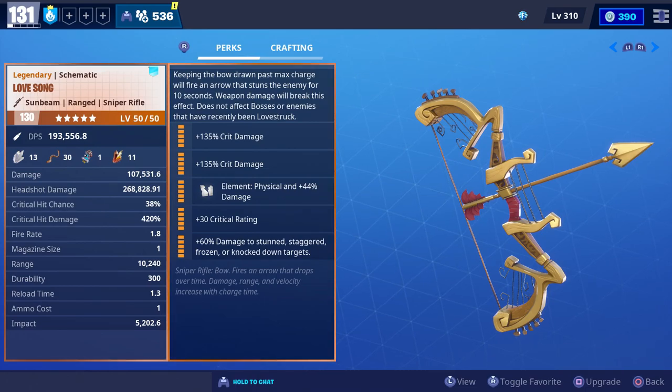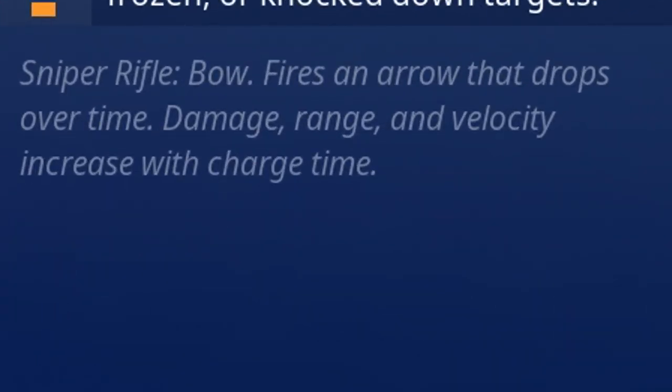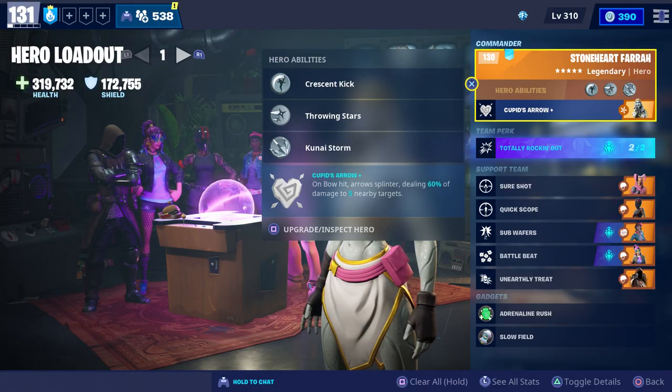The roll we're going to use while we get gameplay with it is two crit damage perks, physical crit rating, and damage to stun. At the very bottom it says sniper rifle bow — fires an arrow that drops over time, damage range and velocity increase with charge time. We're going to use Stoneheart Pharah throughout the gameplay.